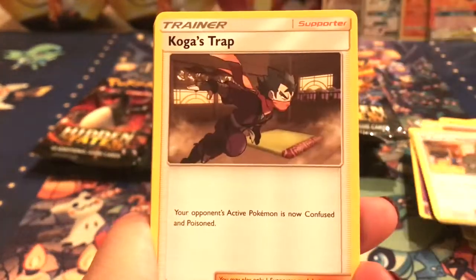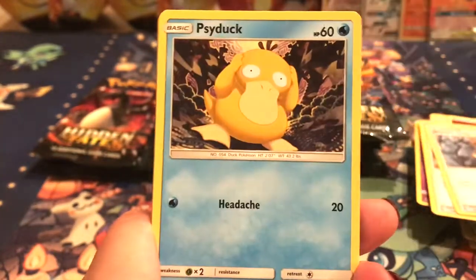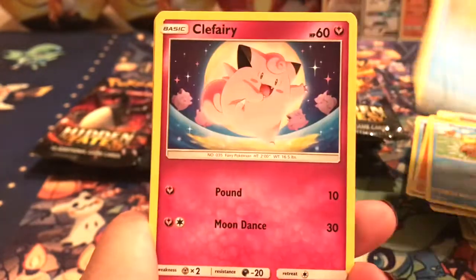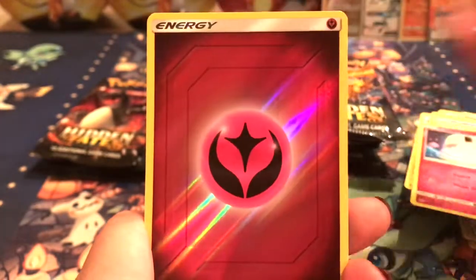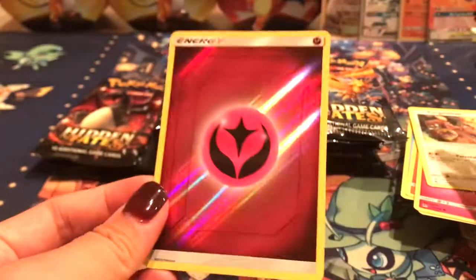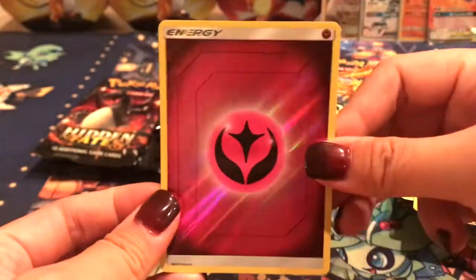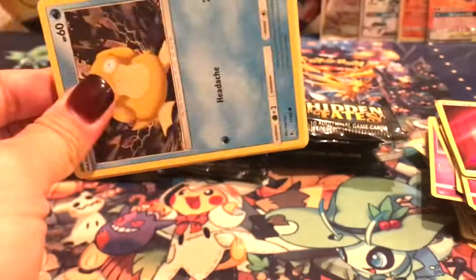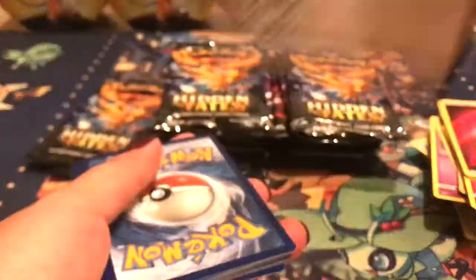We got a Lieutenant Surge Strategy, Koga's Trap, Brock's Grit, Psyduck, Charmander, Magikarp, Slowpoke, Clefairy, and a Fairy Energy — very cool. Kangaskhan. See, look at the Fairy Energy — does it look pink? I guess it looks pink, it does, pretty much.